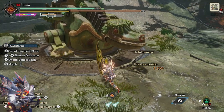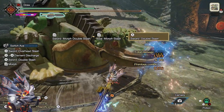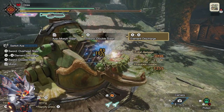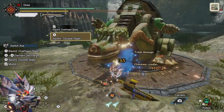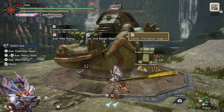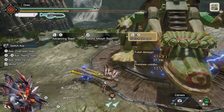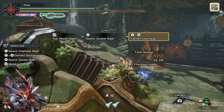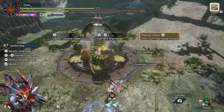Some basic guidelines for the build: it uses protective polish, so remember to apply that by sharpening your weapon. You want to focus on the head of the monster to apply stun and exhaust, as well as try to break the head for bloodrite. It'll be important to maintain your amp gauge so that you can use a zero-sum discharge — luckily with an exhaust phial it is pretty easy to charge up amp state. A great option for this is the 2-stage morph slash combo, which gives a significant amount of amp gauge. The combo loop for zero-sum discharge is: follow it up with a soaring wyvern blade, then do an axe morph slash (ZR or R2 depending on your platform), then perform a switch charger. This provides enough phial gauge to morph into a sword and perform another zero-sum. You can repeat this loop over and over on the monster.